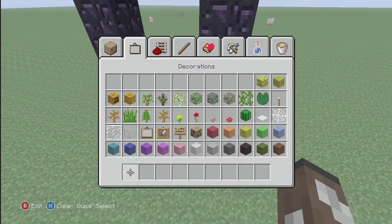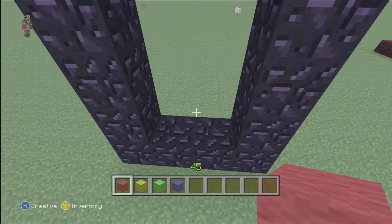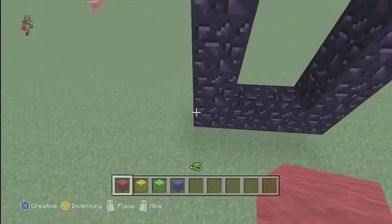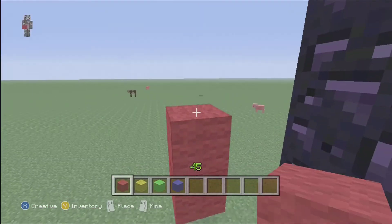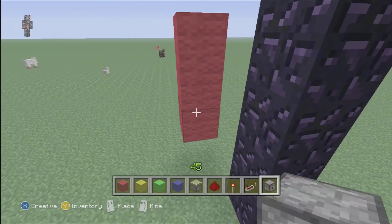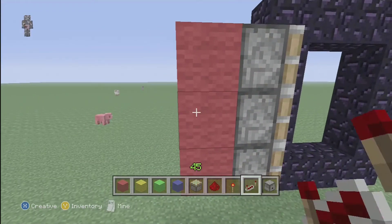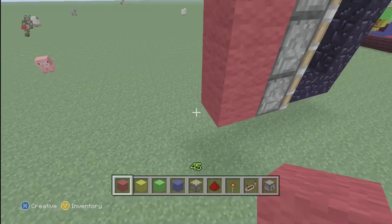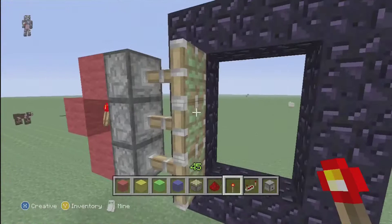First thing you're going to need — we'll go ahead and use the colored wool again. So we'll use red, yellow, green, and blue. First off we need our pistons. So we'll come out three, then up three. Put three pistons here, then that's destroyed, that's destroyed. Put a torch there and that powers all three pistons.